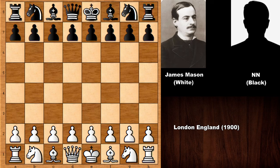Hi there everyone and welcome back to another very exciting chess game from chess history. In this chess game we have James Mason with the white pieces and his opponent is an unknown chess player. This chess game was played in London, England in the year of 1900.